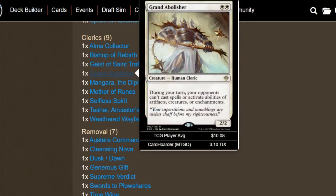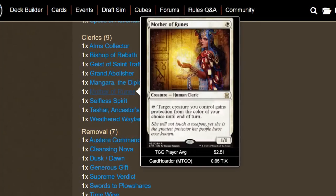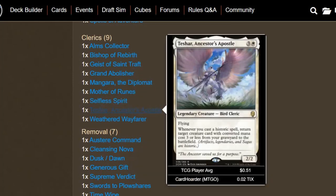We have Grand Abolisher to protect whatever we do on our turn so our opponents can't mess with us. We have Magara the Diplomat — we want to benefit off whatever our opponents are doing. We can draw more cards if they want to attack us, or if they cast their second spell each turn. Mother of Runes is here because our deck is about protecting our other creatures, so why not have a creature that does that better than most? Then we have Selfless Spirit — essentially the same thing as Linvala with the exception of giving creatures hexproof. It's a flying 2/1, you sack it, and creatures you control get indestructible until end of turn.